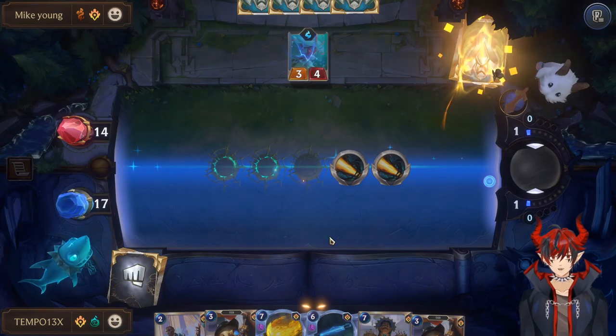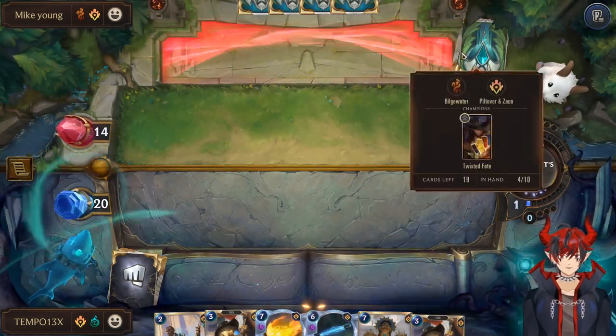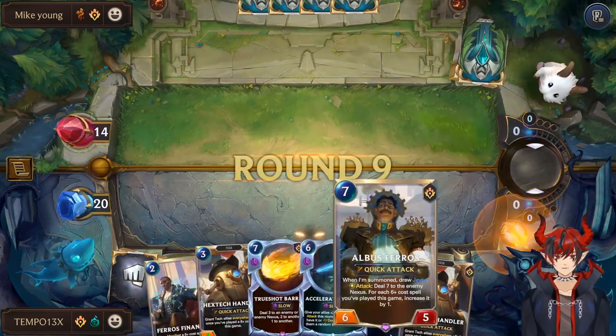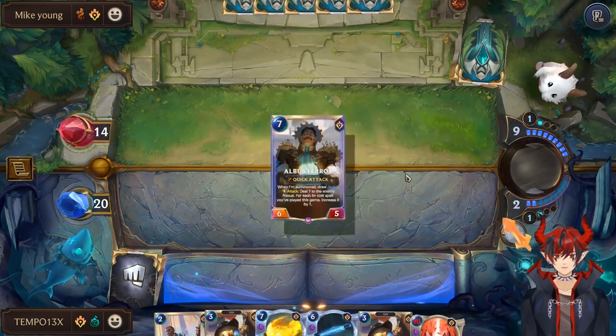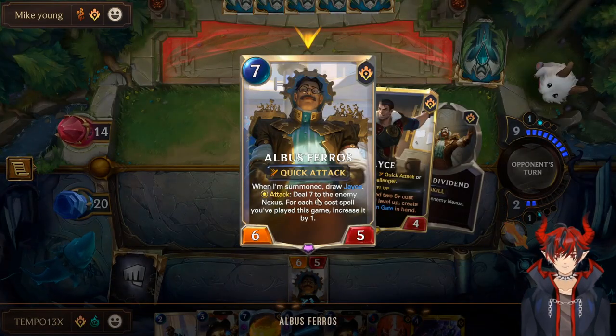I'm not sure if that was the correct line of action but I'm not going to question it. That's two of those units dealt with — the main combo of the deck, completely dealt with. Let's play Albus here for sure and deal seven damage. Nice.